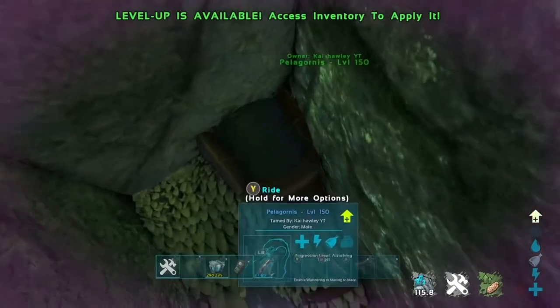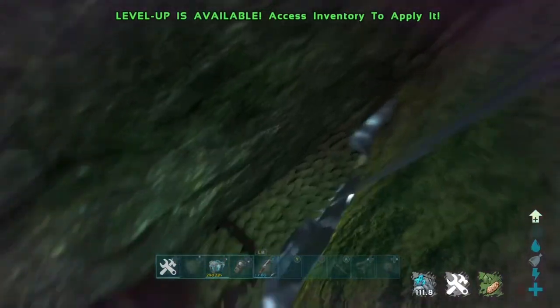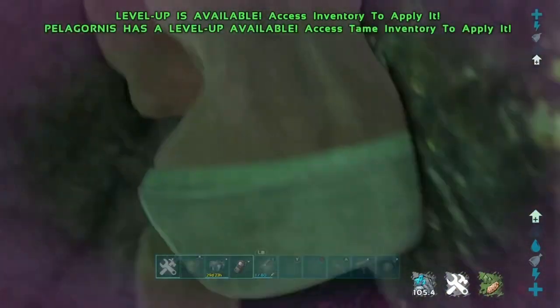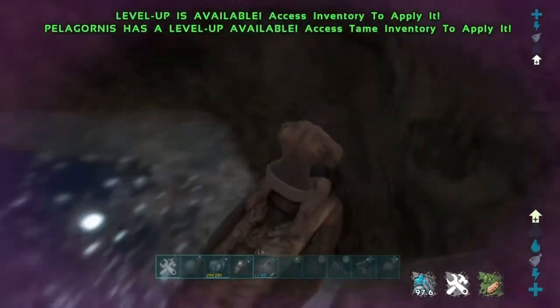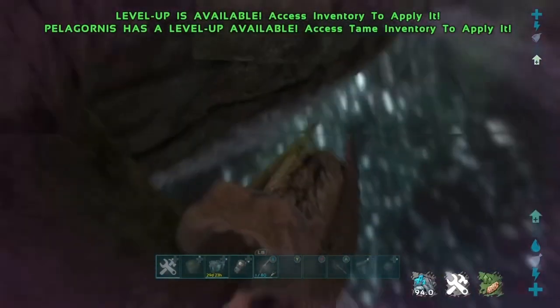You can swim through the underside of the map, but you need to avoid all the kill barriers and teleportation zones — if you hit them you'll get teleported. As you can see when you're through this last hole, go through that entrance and you're fully through the mesh and can mesh the whole map.